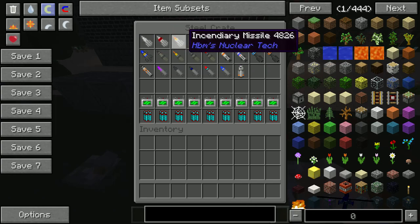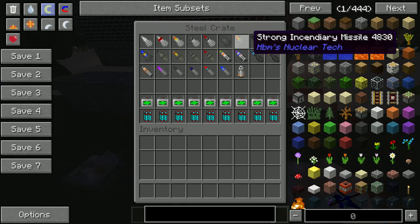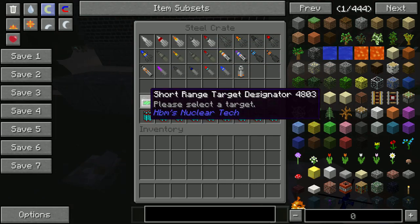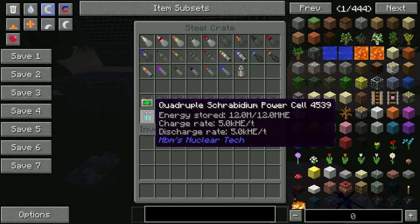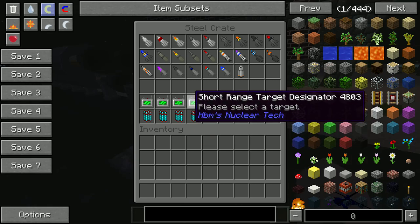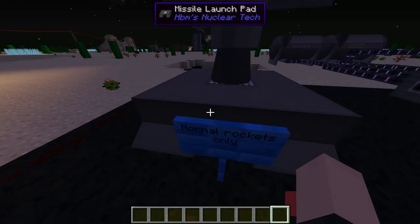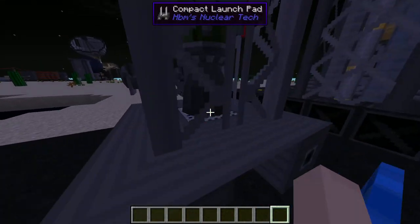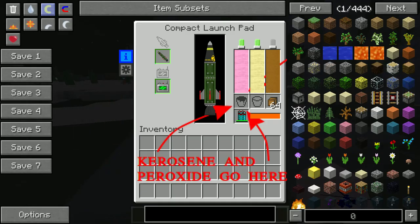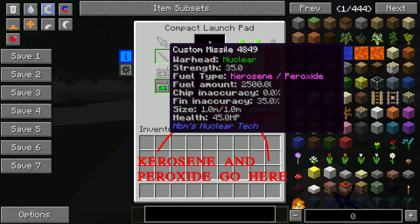We have these BF thrusters - rocket fuel and peroxide. There's quite a lot of these. Some rockets may actually need stabilizing fins. This is only for the size 10 and the size 15 rockets - if it's size 20 it won't work. Then we have the normal rockets that go on this special landing pad - the missile launch pad - and these are not customizable.